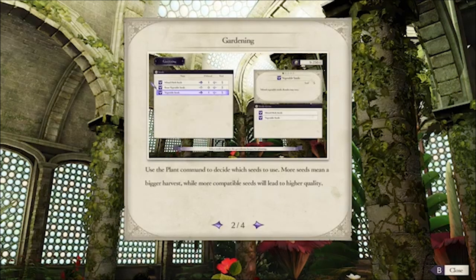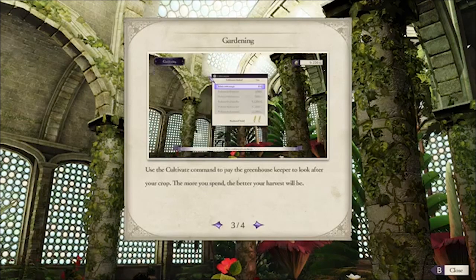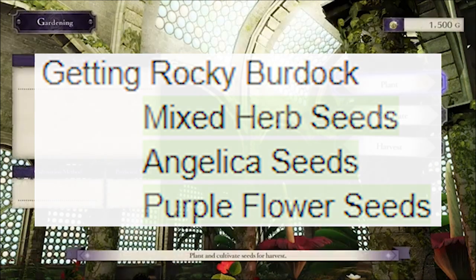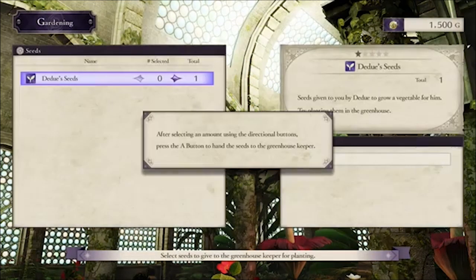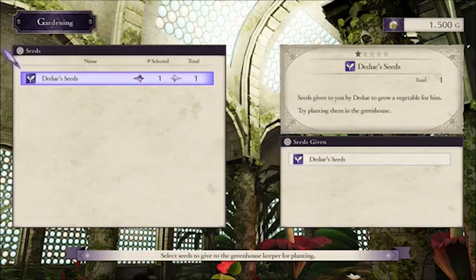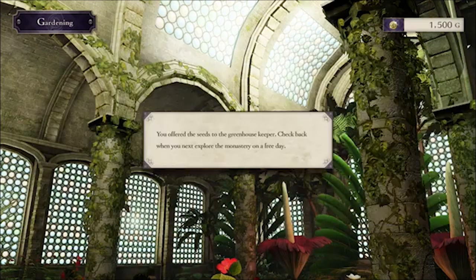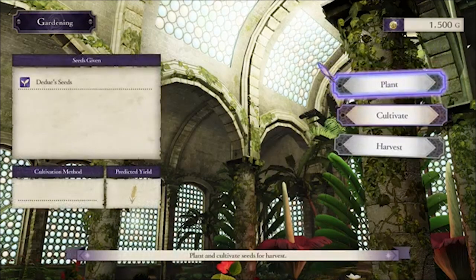Next, let's talk about strength boosters — Rocky Burdock. To get Rocky Burdock you'll want to plant Mixed Herb seeds, Angelica seeds, or Purple Flower seeds. You can buy Purple Flower seeds from the foreign merchants in the monastery. Getting strength boosters can be huge — it can allow you to deal enough damage to one-round in combat, or if you're one point away from decreasing the weight penalty from your weapons, it can be super clutch.